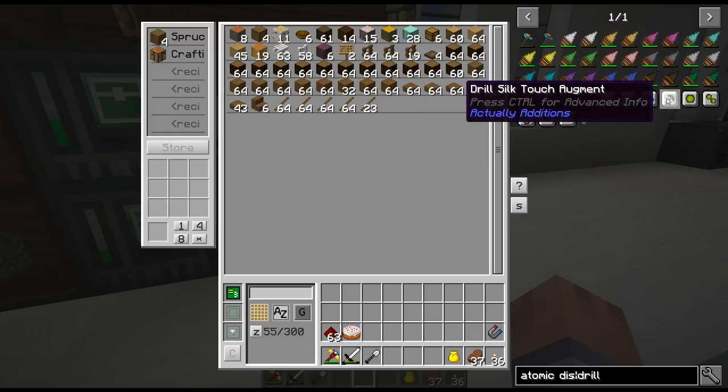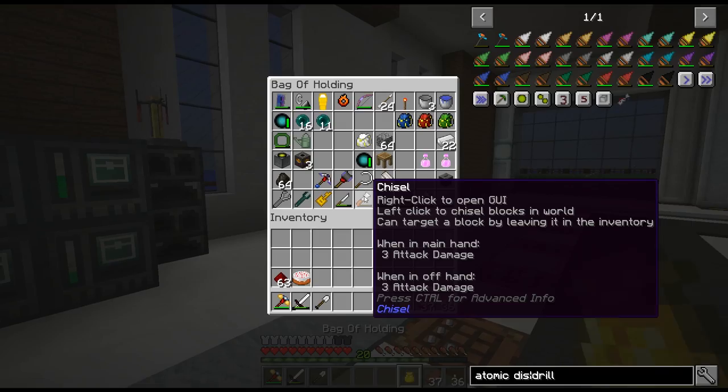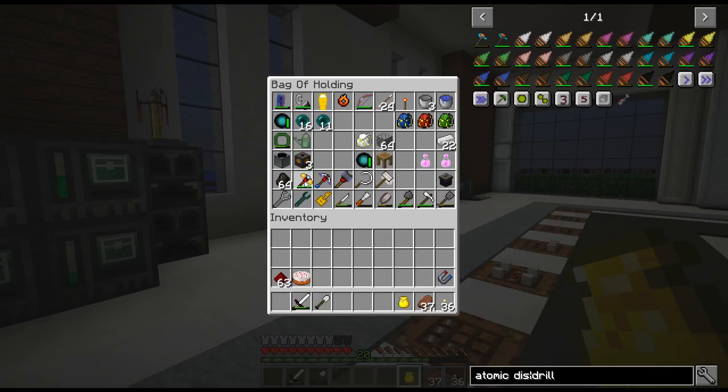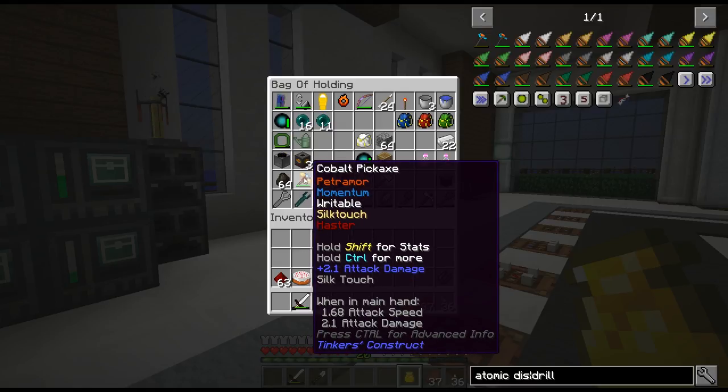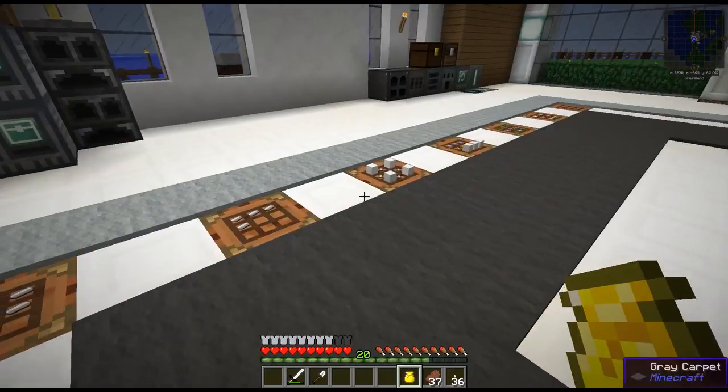I still decided I'm going with the drill for now because I can get all these upgrades, and especially this one right here — the silk touch. You know I love silk touch. I always like to have it. I most likely won't use the Atomic Disassembler again — I made it but it was only one emerald, so it doesn't really matter.